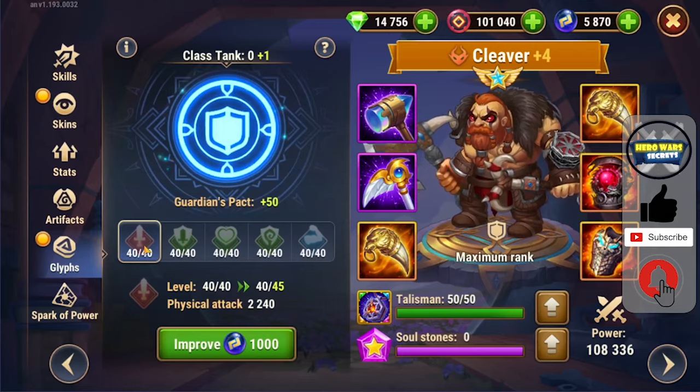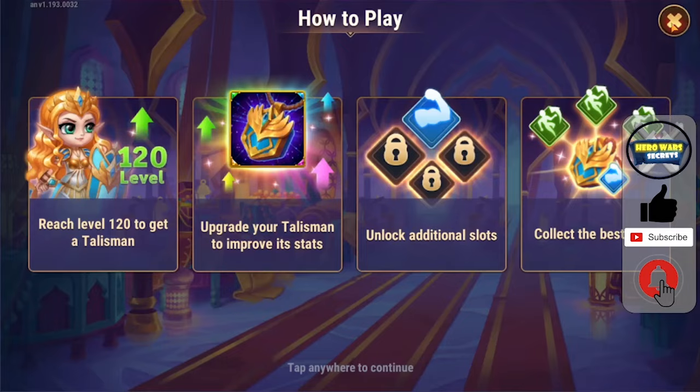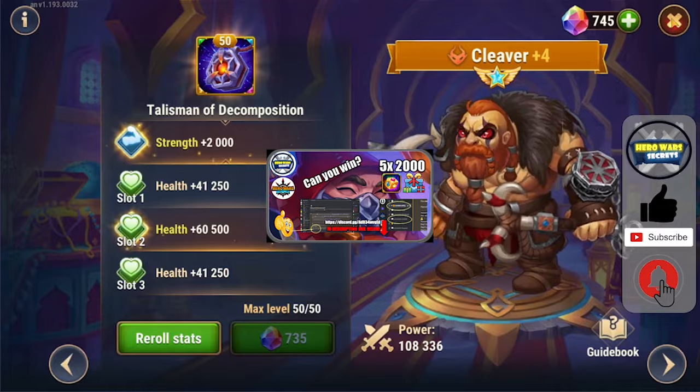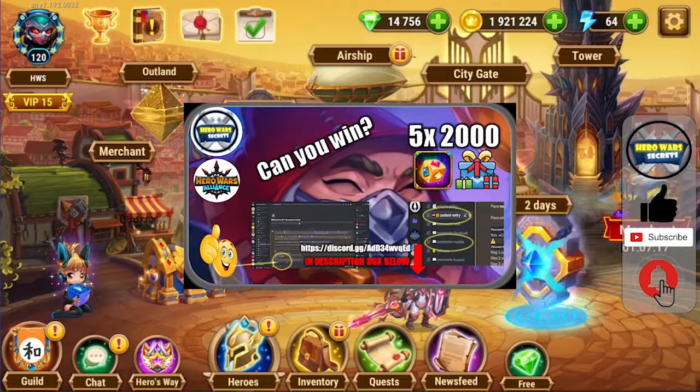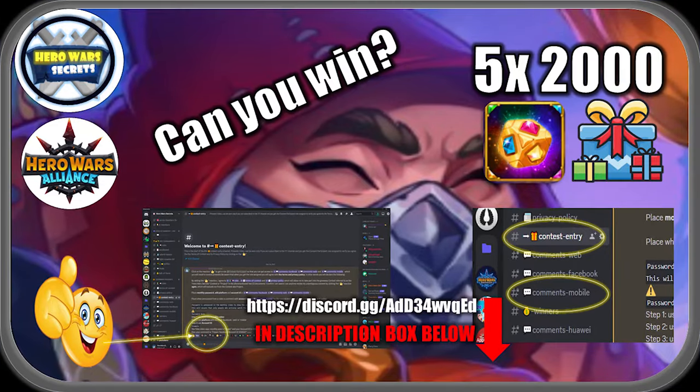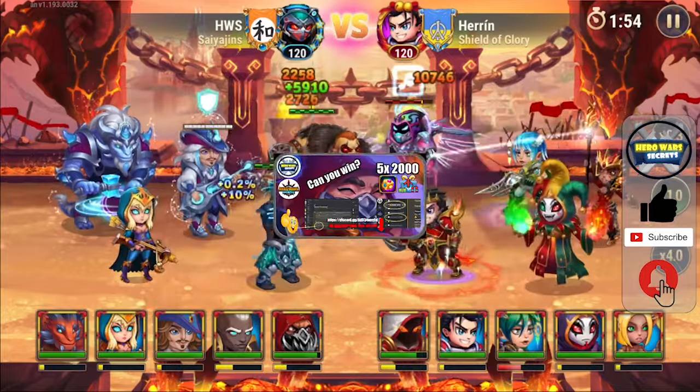Last but not least, we are going to see who Cleaver is best to combine with. And since now we do need metacubes for this event more than ever, we are going to hold a giveaway in which 5 lucky winners will be able to win each 2000 metacubes. You will learn how to enter the giveaway if you stay long enough with me during this video.